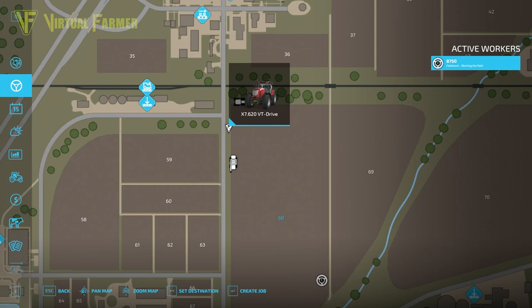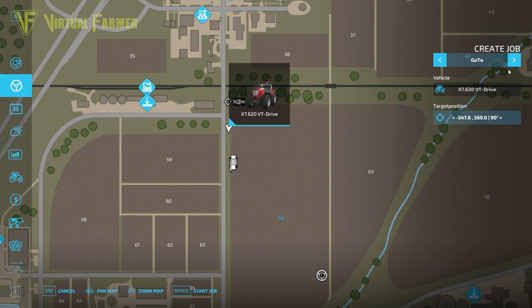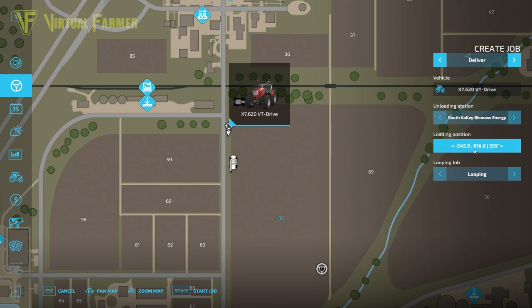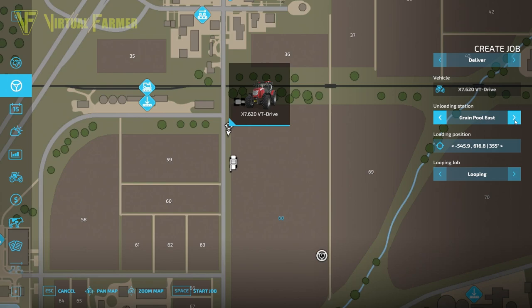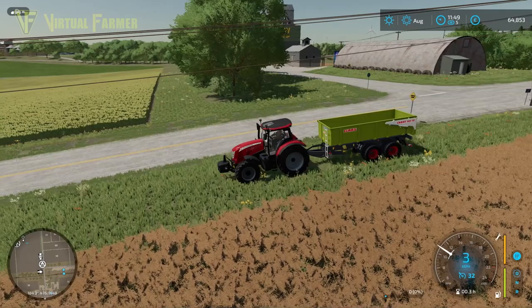So we go back to the hired menu, select our tractor, and because we have a trailer on this, we have more options. We've got the go to option, which we've just demonstrated. We've got the deliver option, which is the one we're going to use now. And we've got load and deliver, which we'll demonstrate in a minute. We want to take this to the grain west silo. We set the loading position to just in front of us and we're going to set it to looping — so it will go there, tip, and come back. If you set it to no looping, it will just go there and tip. So we set it to looping and start the job.